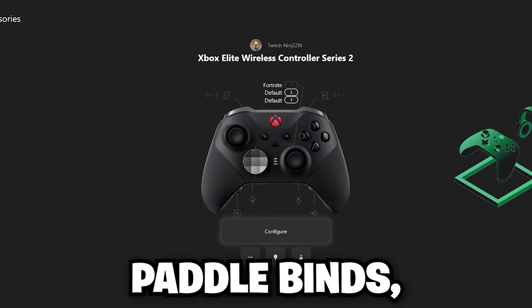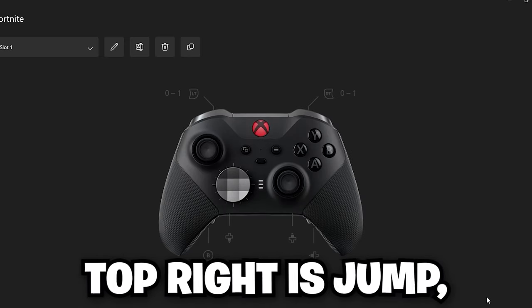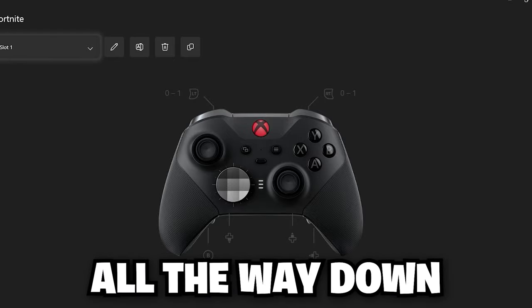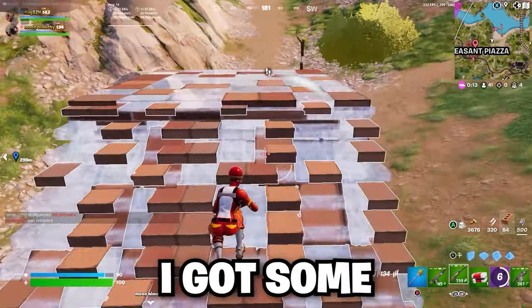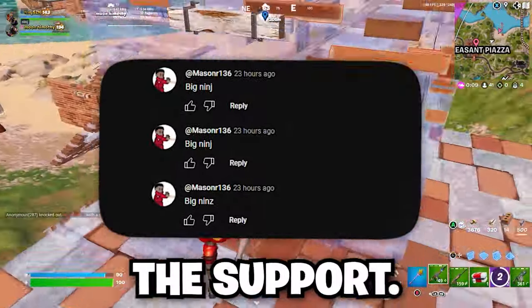For my paddle binds in the Xbox Accessories app: top left paddle is edit, bottom left paddle is pickaxe, top right is jump, and bottom right is reload/interact. I have my trigger lock on the lowest setting and my trigger deadzone on the lowest setting, so my trigger activates the second I press it.